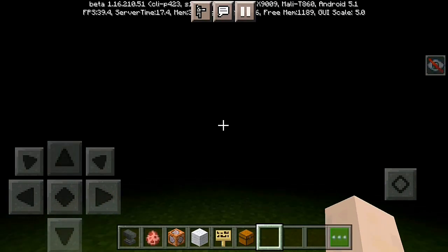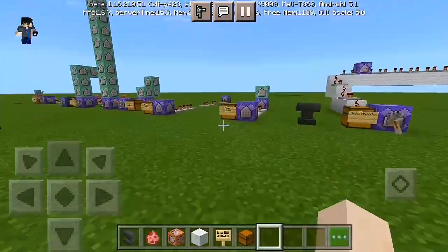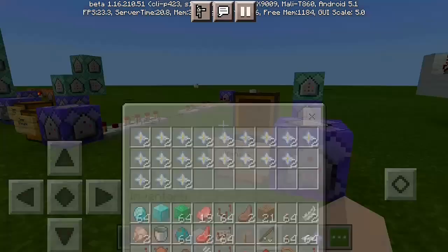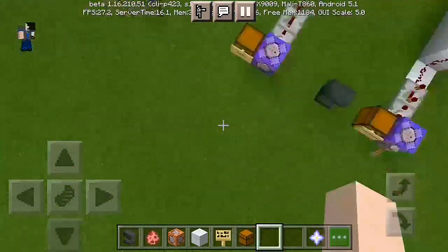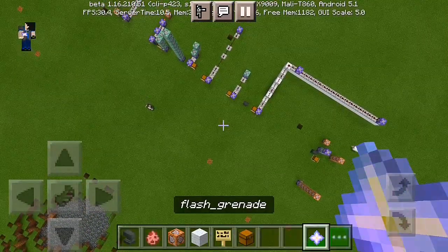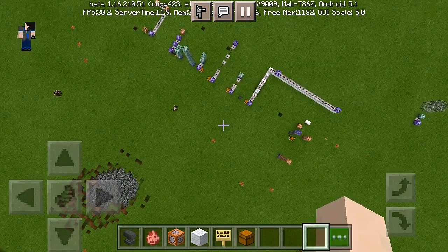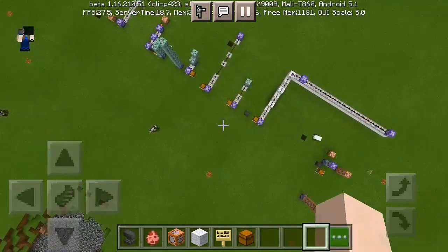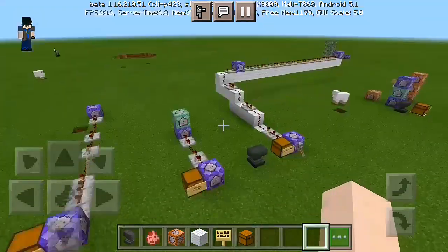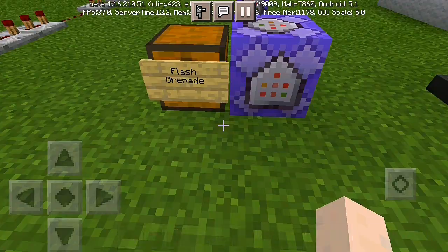Let me pick up three flash grenades and throw again — boom, boom — and you get blind, so you can actually escape. Every mob within the radius near the flash grenade will get blinded. Let me throw it far away from the radius to show that if you're far enough from the flash grenade, you won't get blinded. Yeah, that was far enough — no blindness at all. Let's get started on the command block setup.